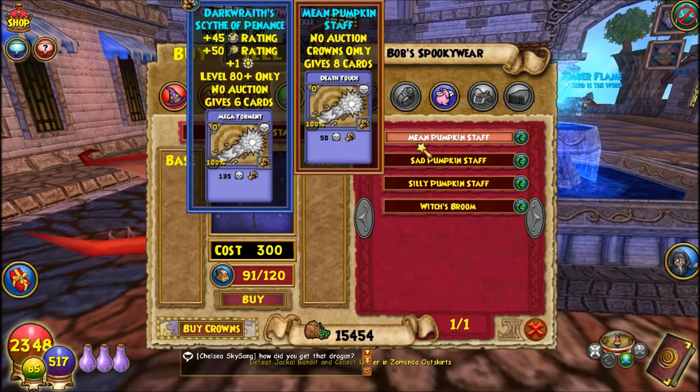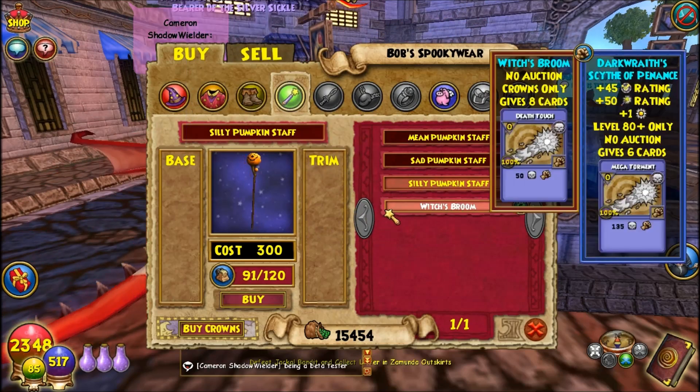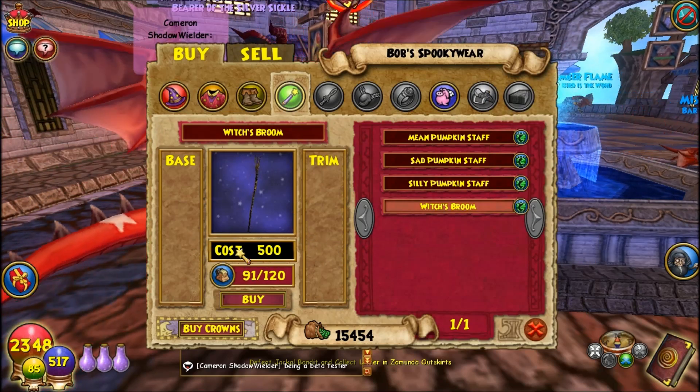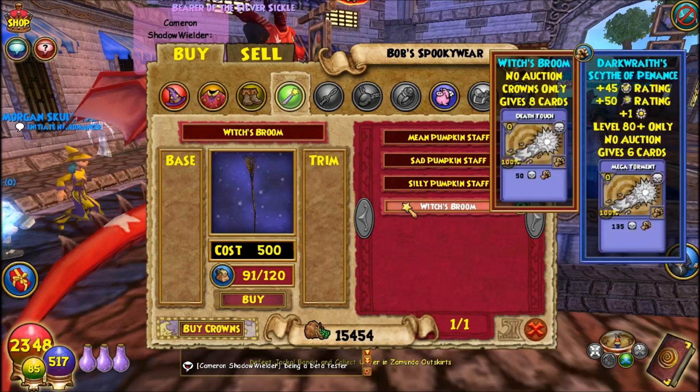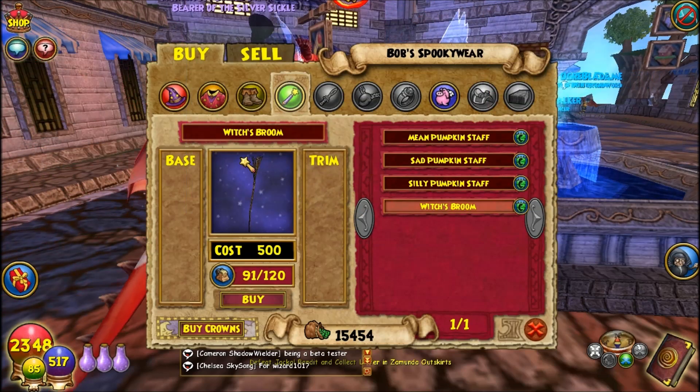Let's see the wands. There's the mean pumpkin staff, the sad pumpkin staff, the silly pumpkin staff, and the witch's broom. As you can see, they each cost a certain amount of crowns. I'm not going to buy any of this stuff because it's pretty much all stuff I already have, so why buy the same stuff you already have.